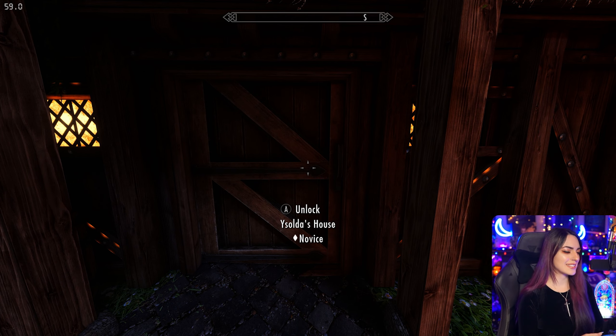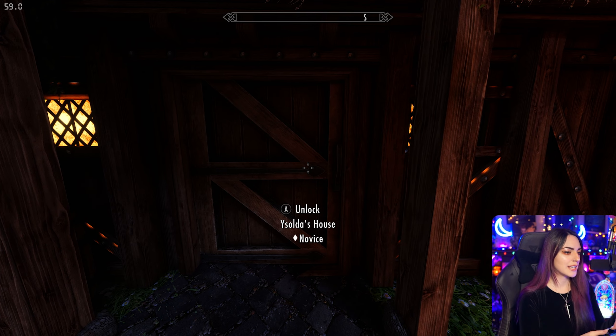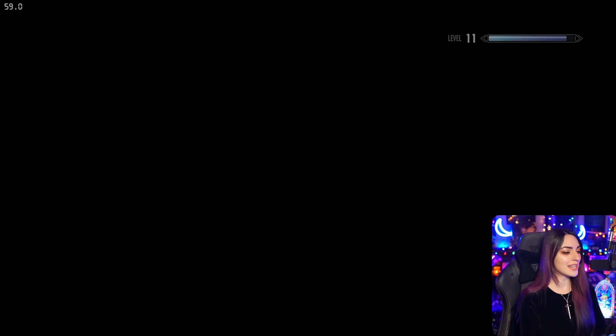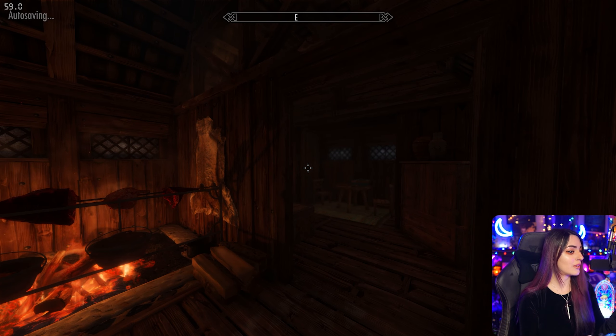So let's say that you want to go ahead and break into somebody's house. This is a highly effective method. Just make sure that you have the door selected and type unlock. Now the door has effectively been unlocked and you can enter to your heart's content. Don't hold me accountable if people start attacking you and going crazy.